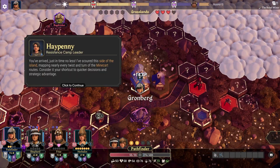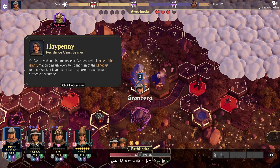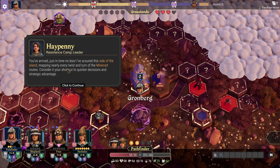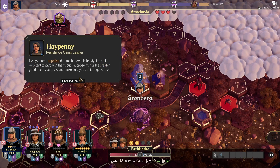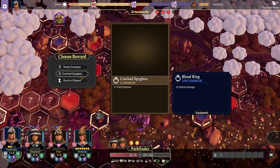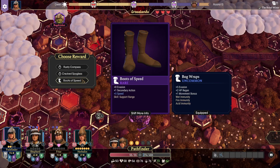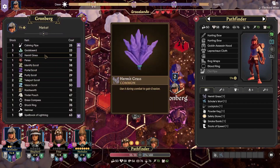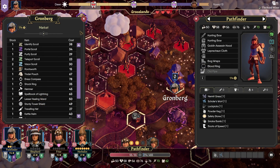Just arrived just in time. I've scoured this side of the island mapping nearly every twist and turn of the minecart route - consider it your shortcut to quicker decisions and strategic advantage. I've got some supplies that might come in handy - take your pick and make sure you put it to good use. We got some extra vision here - rusty compass, cracked spyglass, or boots of speed. I'll take the boots of speed any day, thank you kindly. And we got stuff in the market too - I'll save that for the start of next episode.